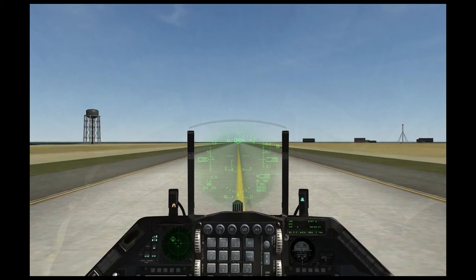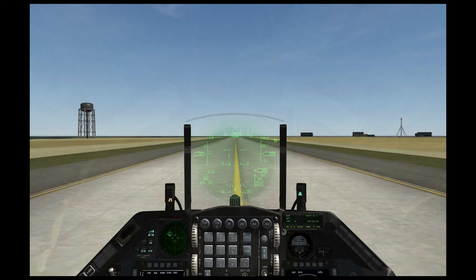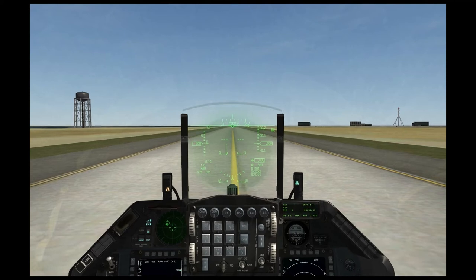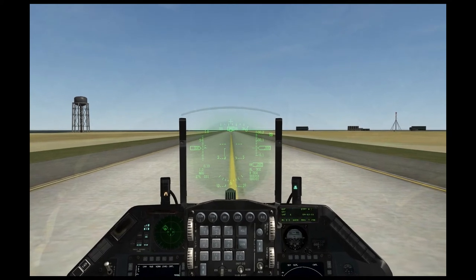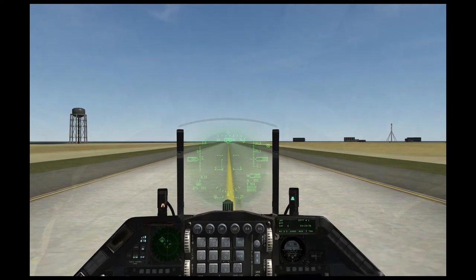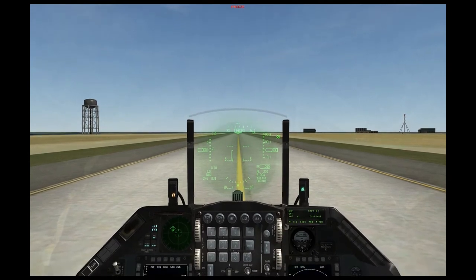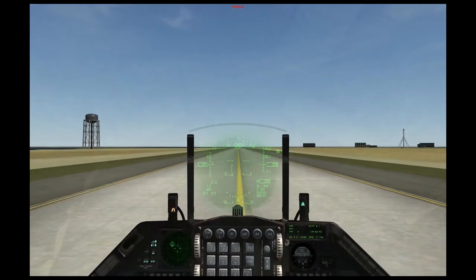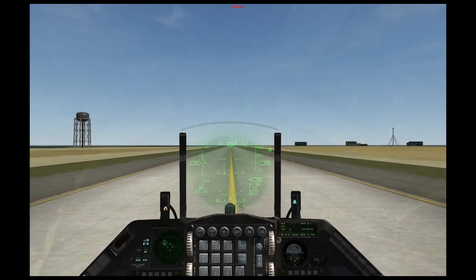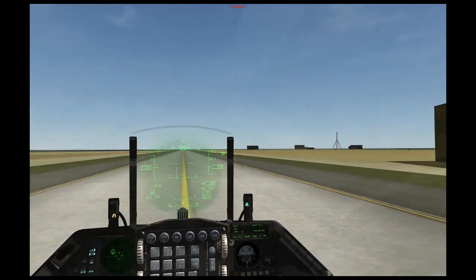Now there's a few things that I need to do in order to make that happen. Number one is I need to taxi my aircraft onto the threshold of the runway. Before I do that, I need to request permission to take off. And once I'm finally in position on the runway, I'm going to be cleared to take off by the air controller in the tower. This is really important on busy airbases — if you don't coordinate with the tower, you're going to tend to get people killed. There's going to be mid-air collisions and collisions when you take off.